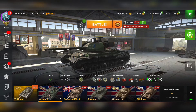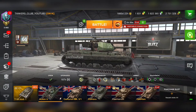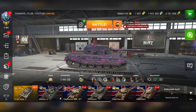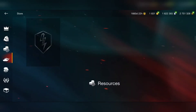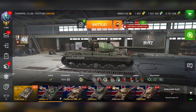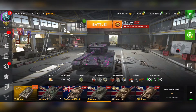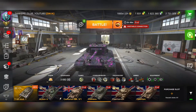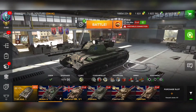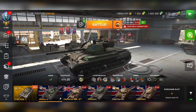Stay tuned — later I'm going to do a preview of the Chimera, since both tanks are in the store right now. You can get them both for 17,500 gold, which is a good deal. The Action X is the better tank in the bundle, in my opinion. The Chimera is a good tank if you know how to play it, but it's not beginner-friendly like the Action X. See you in the next video!